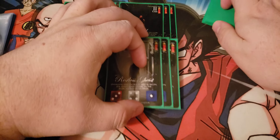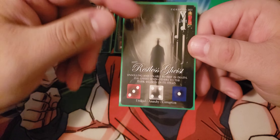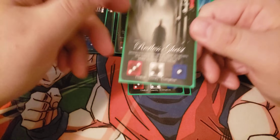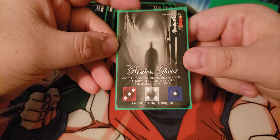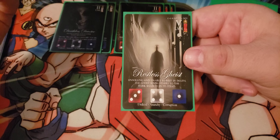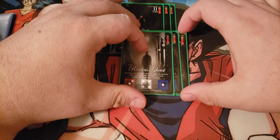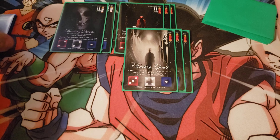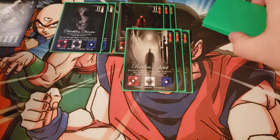Then we've got three copies of Restless Geist. It has three attack, four accuracy, and one health — a five cost unit. One health sounds really low, but that's consistent for a lot of these smaller drop guys. Units come and go very quickly in this game. This card is just vanilla with some flavor text, but three attack for a five cost isn't bad, and four accuracy is pretty good. We are trying to control our opponent, but we do need to do some damage to actually win the game — we still need to do 24 damage somewhere.